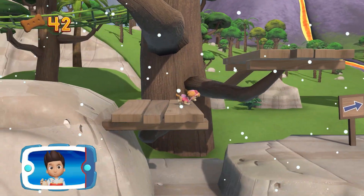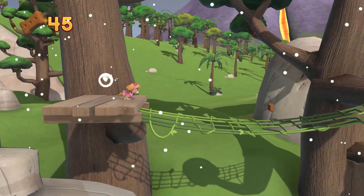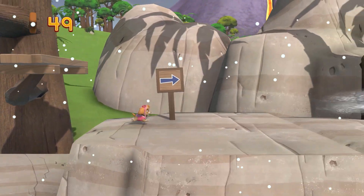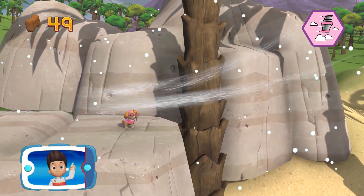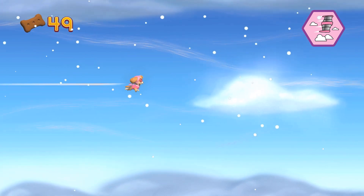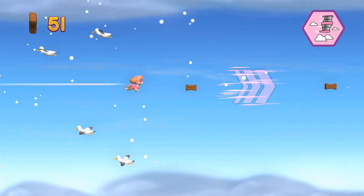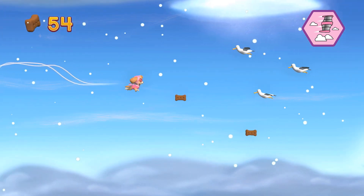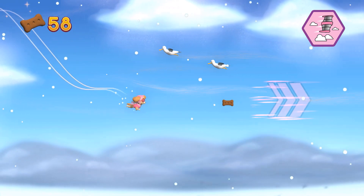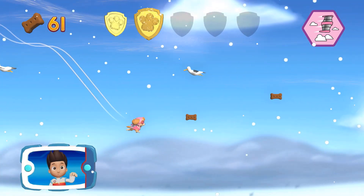Find all the pup treats that you can! Choose which ability helps Skye — you've gotta fly! Use the stick to move Skye through the air. Great job! Keep collecting pup treats whenever you find them. You've got the golden paw print.